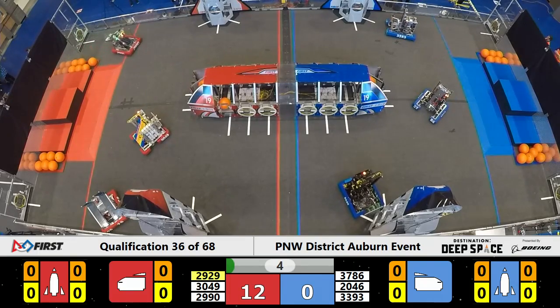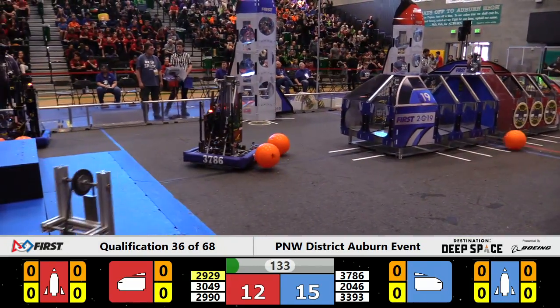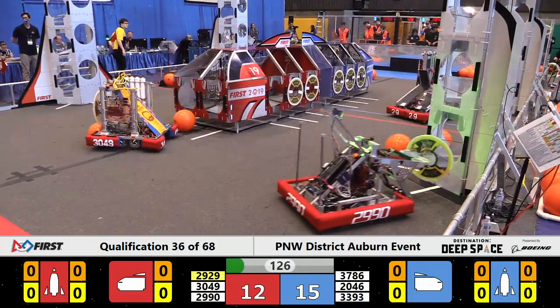2046, bare metal, goes to put a hatch cover on the Blue Alliance robot — in and out, no good there. 15 to 12, the advantage to the Red Alliance. As the Sandstorm abates, the screens open, and the drivers can see their machines again.